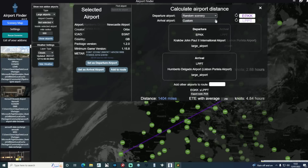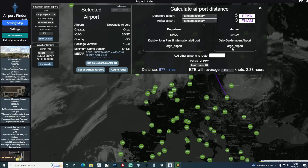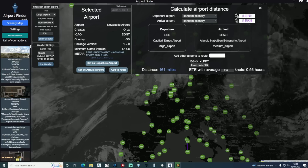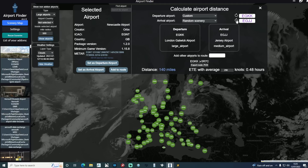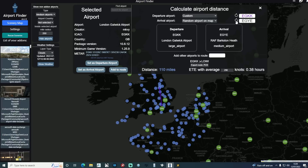If you've got the time for that, great. If not, you can look at alternates and let the program choose some random selections based on your departure and arrival airports. I can just keep hitting the refresh button until I get a route I like, or one that's the right length depending on how much time I've got. Or if I absolutely want to depart from London Gatwick, I can set that as a custom airport and keep cycling through random sceneries until I'm happy with the route. If I've only got a short time, I could limit the search to around 200 miles from Gatwick and keep cycling through until it comes up with an appropriate flight.